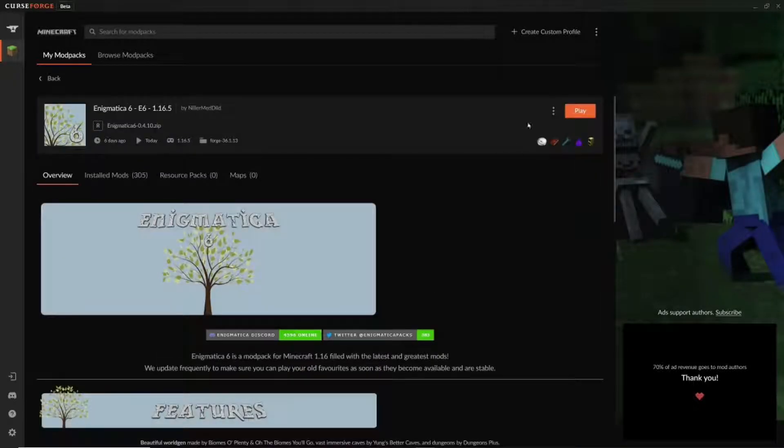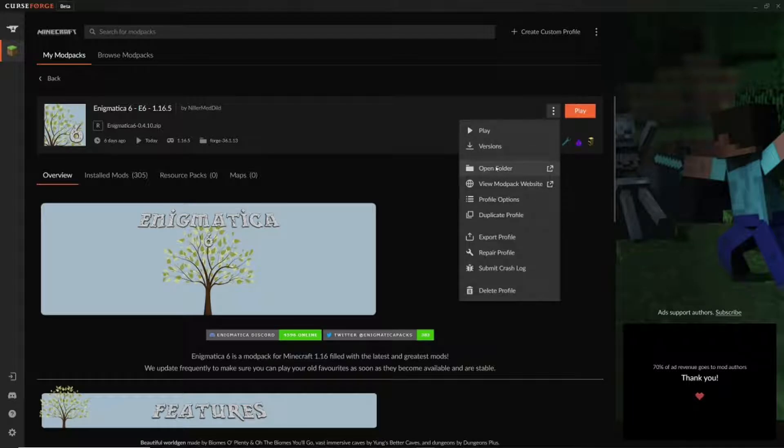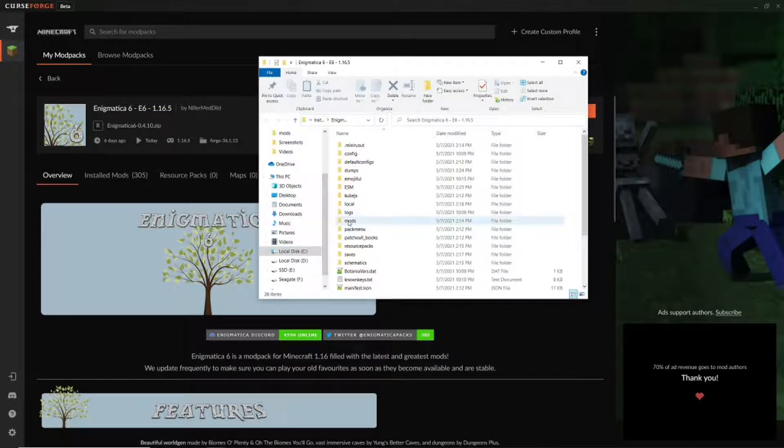The second thing you can do is click on any modpack, hit Open Folder, and then head to the Mods folder.